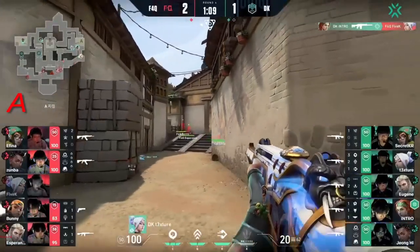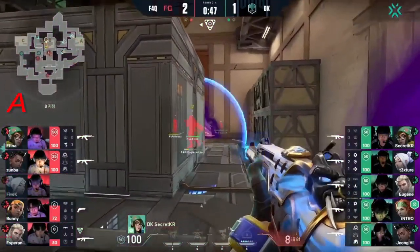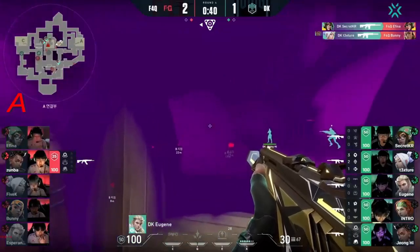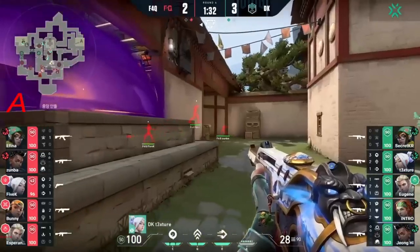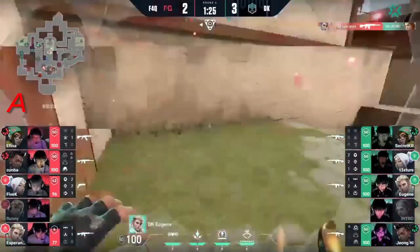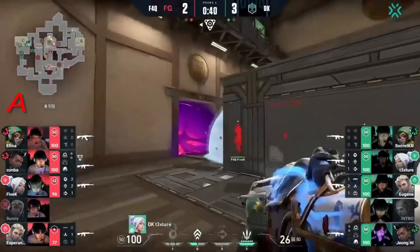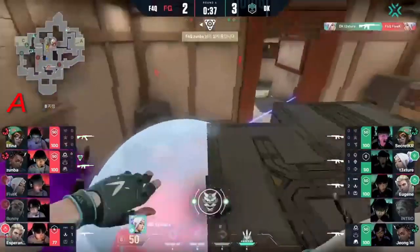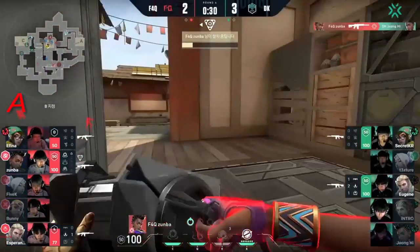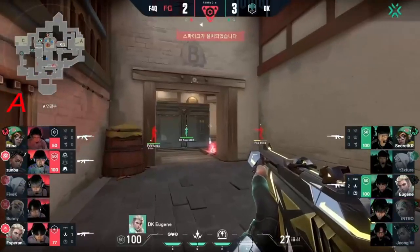Intro shuts this down — smokes coming down. Nano Swarm gets off — tries to shoot it down, can't do it. Esperanza taking a ton of damage. Spike dropped, shock bolt hitting him. Secret lurking in the back — beautifully done. Damwan Gaming dominating. Esperanza gets Intro — hit for tat. B may be where they decide to go. Texture going to the back of B site — 5k not able to do it with that Bladestorm, the updraft. F4Q starting to clean house. Secret and Eugene remain, coming in from opposite sides.